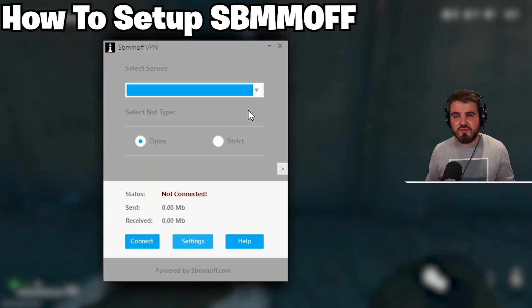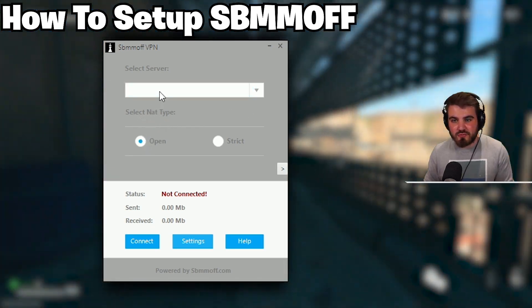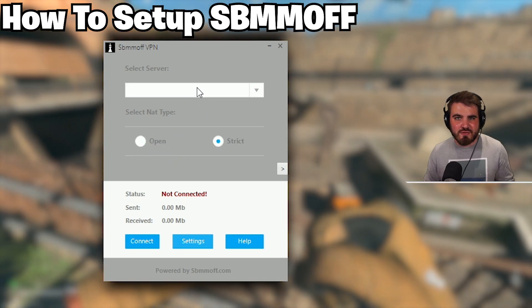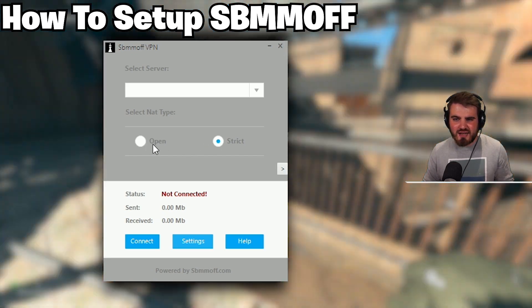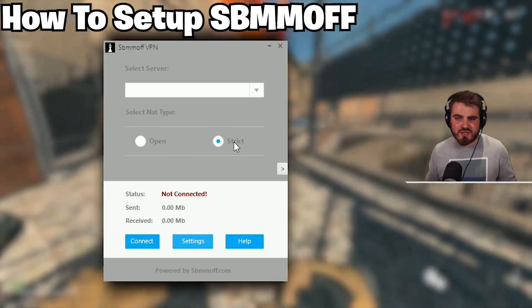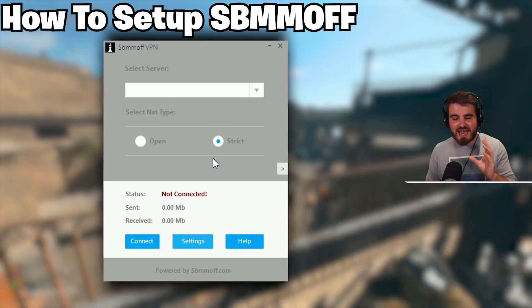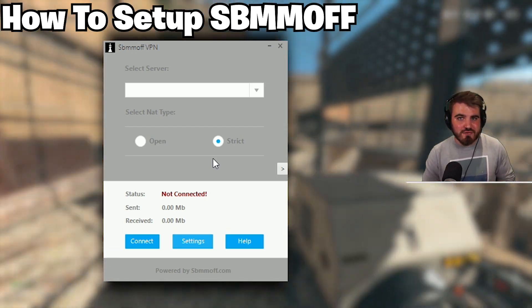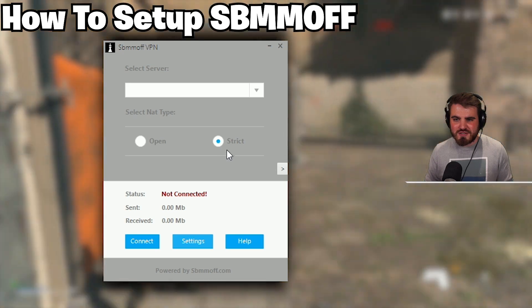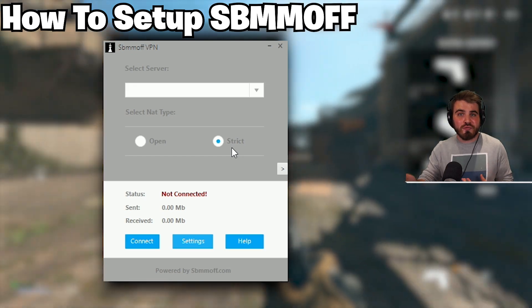Now we can start choosing a server before loading up the game. The first thing to do is select your NAT type. If you select a random setting and then change your NAT type, it deletes the server from the list — that's because the server list isn't always one-to-one. There may be more open servers than strict servers at different times. The strict NAT type is a very unique and useful option that SBMM Off has that many other VPN providers don't give you. Selecting strict NAT limits the potential player pool you can be matched with, and harder matchmaking typically means you get thrown into more bot lobbies.